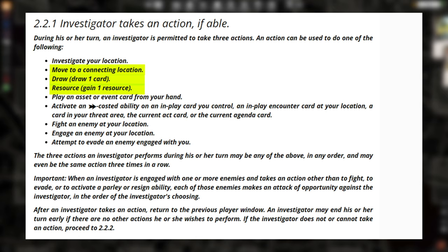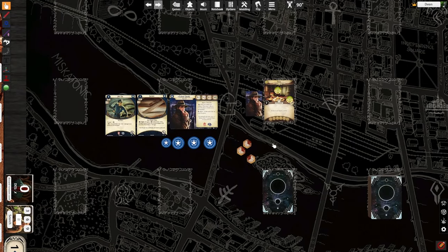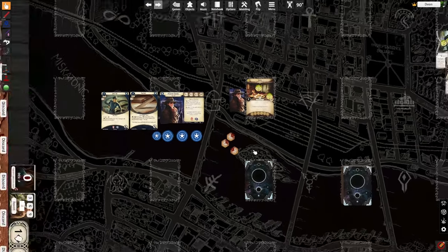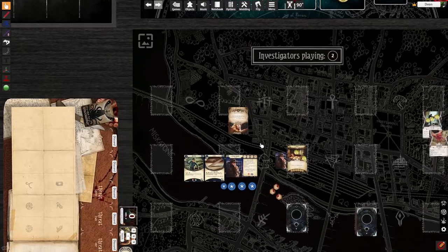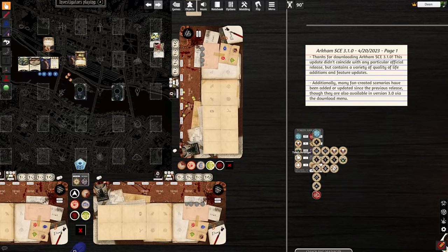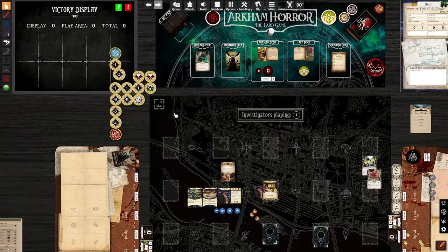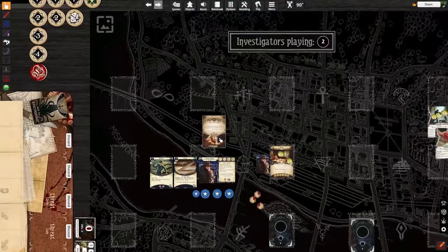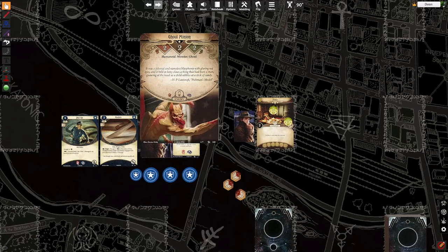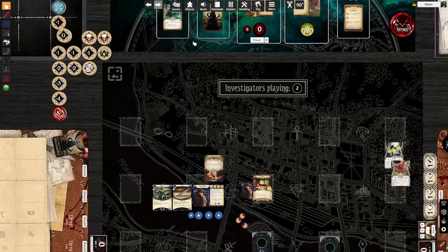So, first things first: we've got Roland Banks here, and we have a machete and a beat cop in our assets that we control. We've sort of mushed everything together here on Tabletop Sim, and now we're going to draw a ghoul enemy down here. The ghoul enemy is engaged with us. Whenever you are forced to draw an encounter card that's an enemy without spawn instructions, it spawns engaged with you.